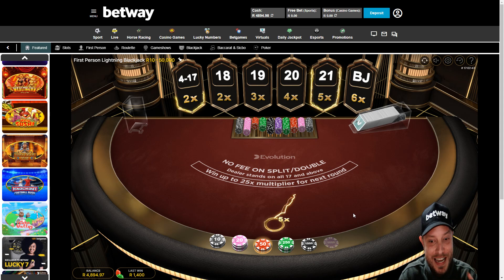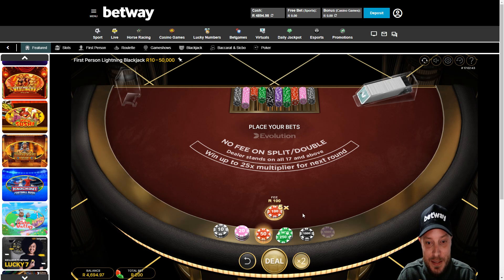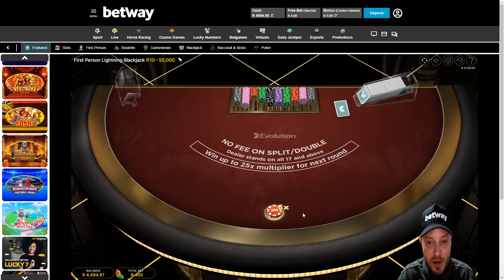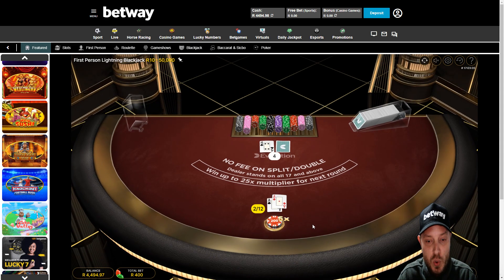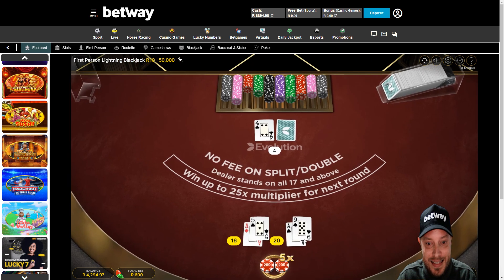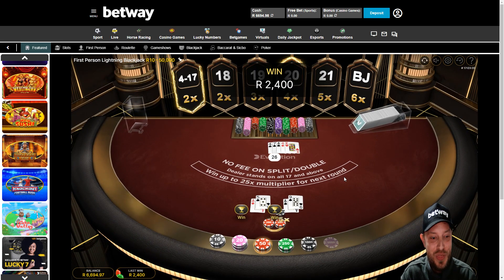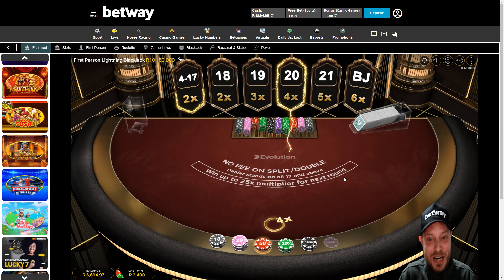Lightning blackjack game usually doesn't pay. I've got to push my luck for the last round of course. How much do I put on this one? We've already made so much money. We've got to split these babies. We've got a 19. Come on, bust out. Yes! 2,400 rand. Look at that — an absolutely incredible quick run on lightning blackjack.